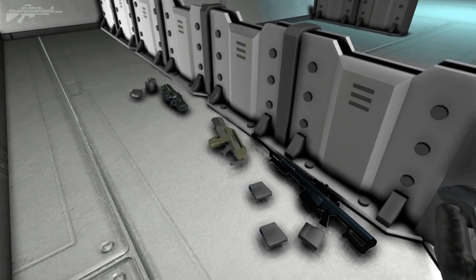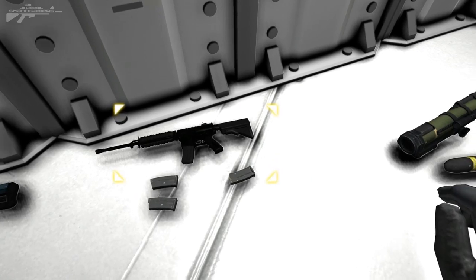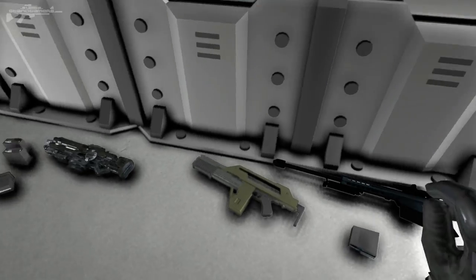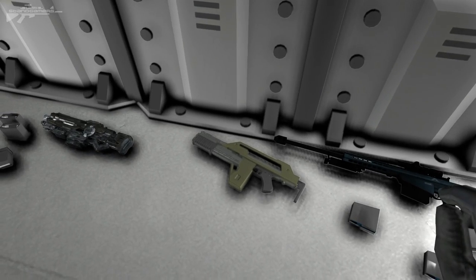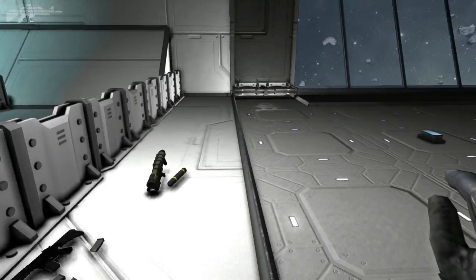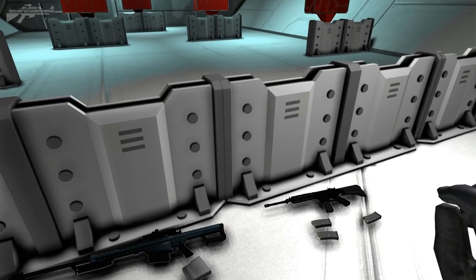We've got two weapons packs here: Sanchin's M4, which has only been recently released, and Sektan's large weapons pack as well as his M41 pulse rifle. I'm going to show you some of these today, as well as heading outside and looking at some bigger weapons for your larger ships.